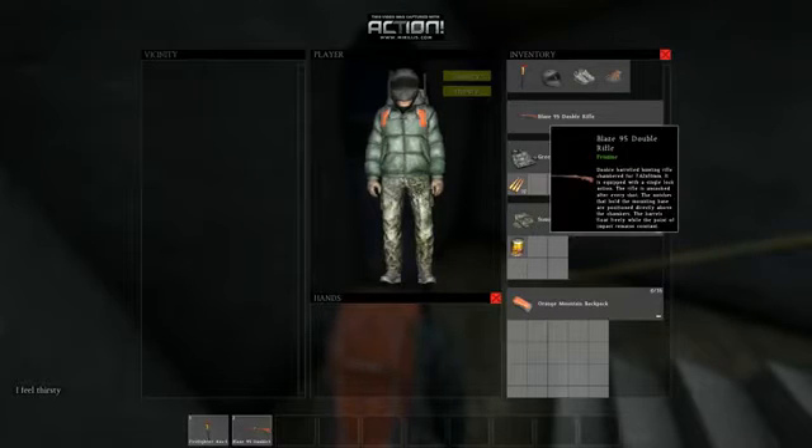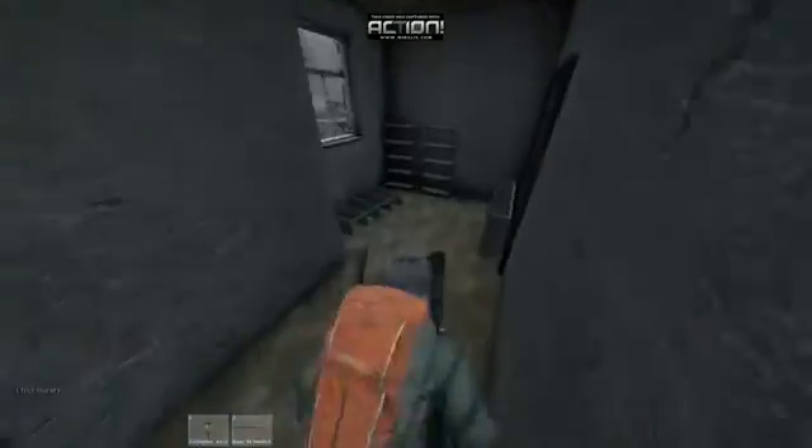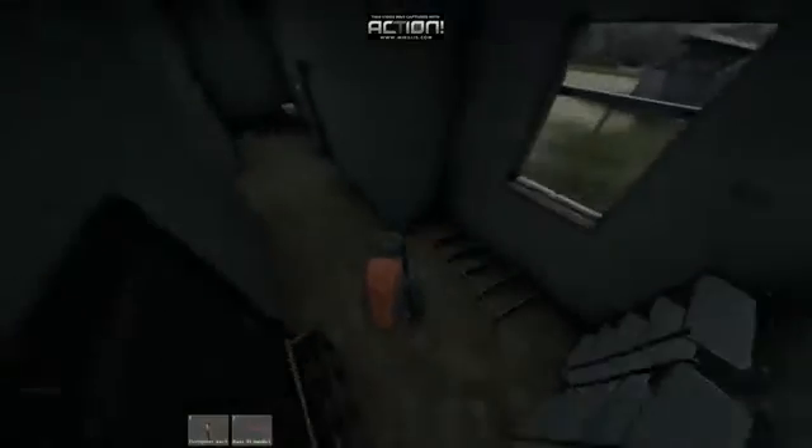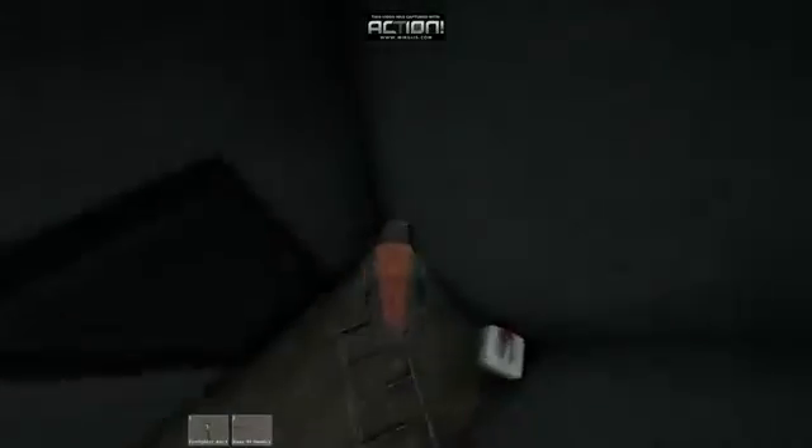I found a rifle in there, because the first thing you want to do in this game is get a weapon. Your food can wait, your water can wait. If you don't have a weapon, you're not going to make it far. Fists can kill a zombie, but it's very hard, takes a long time, and if you take one hit and start to bleed, you're going to die unless you have a med kit. Most of us don't start with med kits.